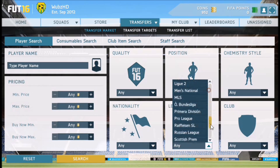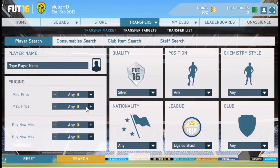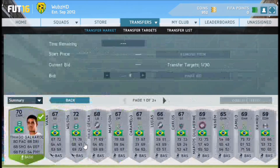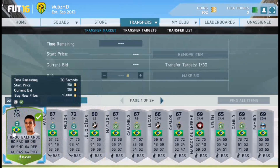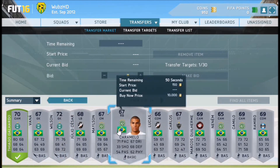So what you want to do is go to the brand new league which is the Liga de Brazil. You want to go silver, set the maximum price to 150 coins, then just search. As you can see, I've already put some bids on. You just want to go through and look for people who've got good pace or just good stats in general.